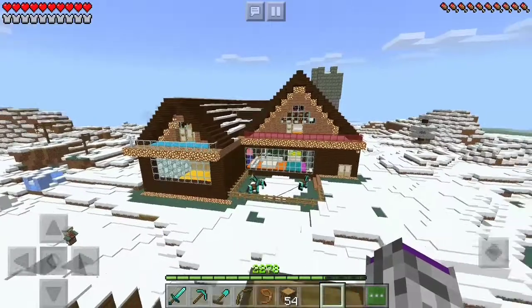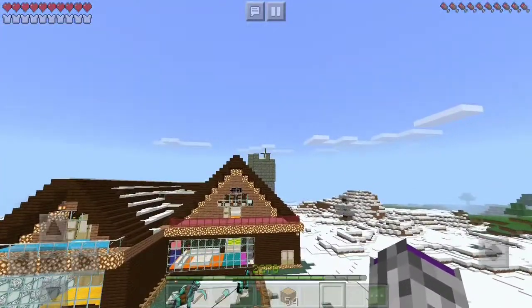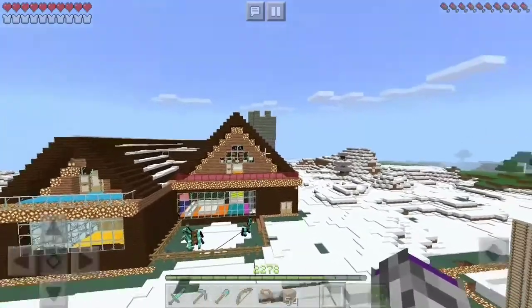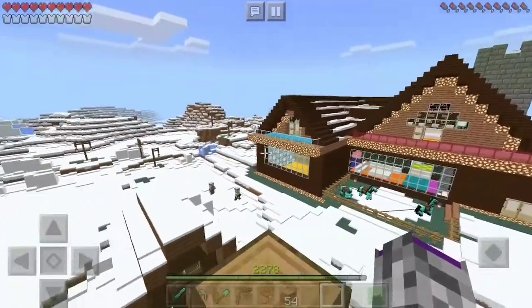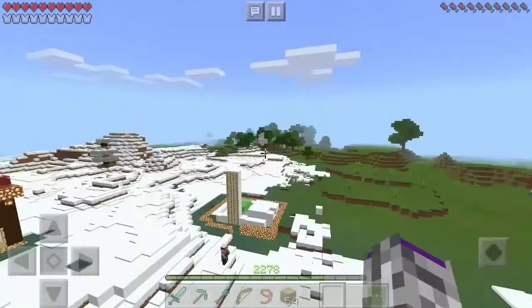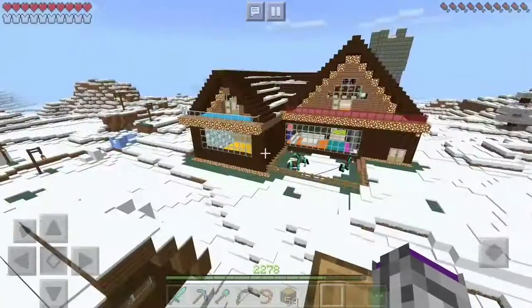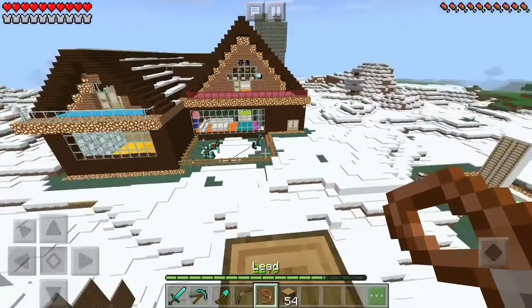Now let's go to our house. This is a house — and there is also a chimney. This is a connector. You can use a house with cobblestone which will look really good.